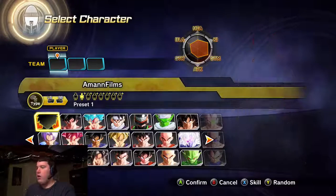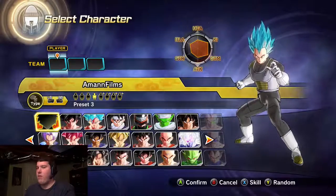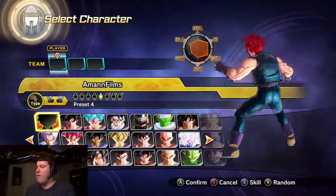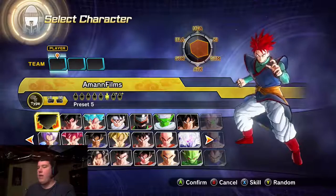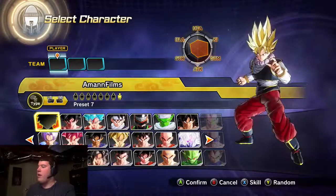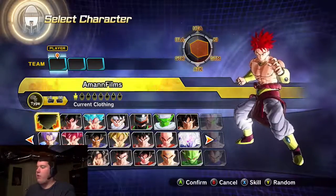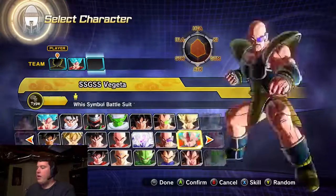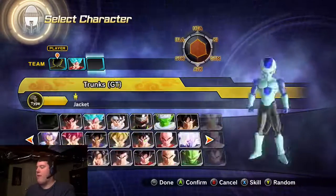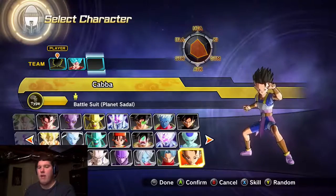I'm also gonna play as my character. I unlocked some other clothing while I was off camera. I look like Super Saiyan God Super Saiyan Vegeta. Here's me in GT Vegeta's outfit, and then Supreme Kai's outfit - I actually look really good in this, makes me look like a real Kai. And here's Gogeta's armor. So I'm gonna play as a Broly character with Goku and Cabba on my team. Let's add Cabba - he's a Saiyan from Planet Sadala.